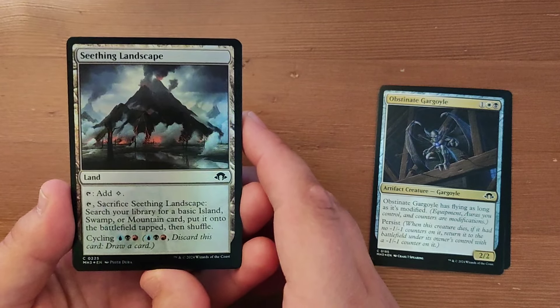Mindless Conscription — two and a black for an enchantment. When it enters the battlefield and when you draw your third card each turn, Amass Zombies 3.